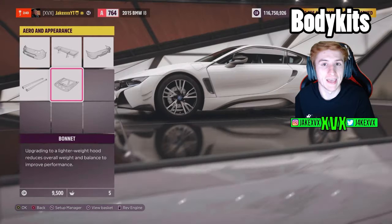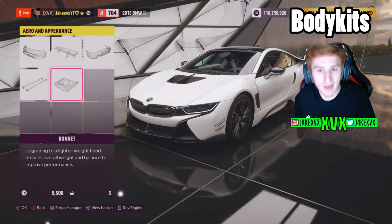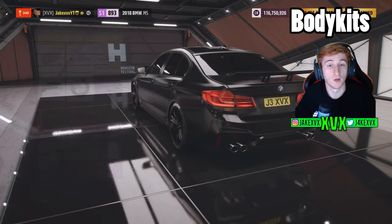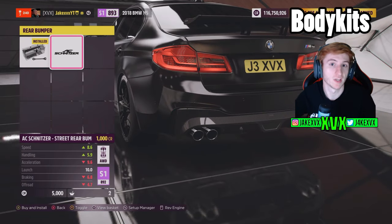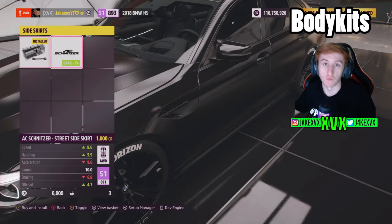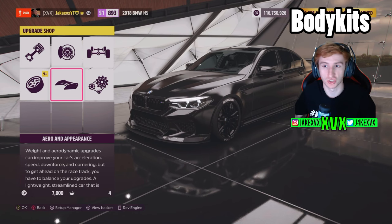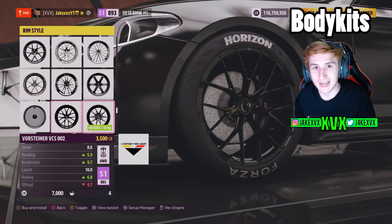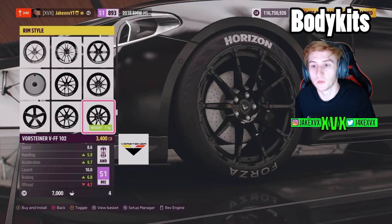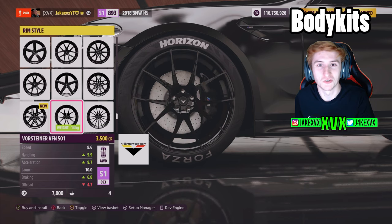There are two new body kits: one for the BMW i8 and another for the BMW M5. Both are not full body kit presets but rather individual body kit attachments — a front bumper, a rear bumper, a spoiler — so you can pick which pieces you want rather than applying the whole kit at once. There are also 20 new Vorsteiner rims available.